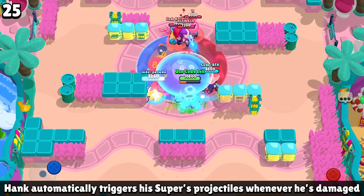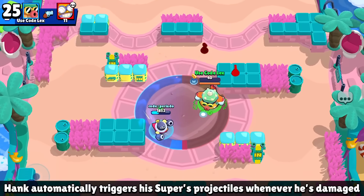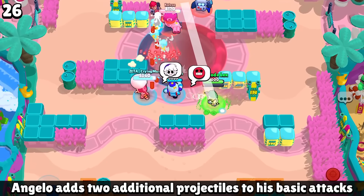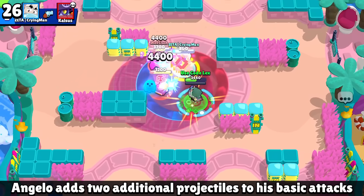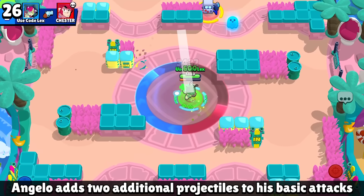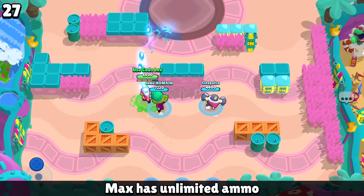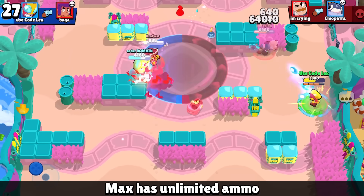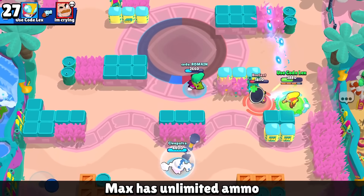Angelo has been one of the best brawlers in the game since he was released, and his mutation is absolutely cracked because he fires not one, not two, but three shots at the same time. If you get up close to somebody, you can deal massive amounts of damage. Another really strong mutation goes to Max because she has unlimited ammo — you can literally just sit there and spam auto-aim for the entire game, and she does a lot of damage.